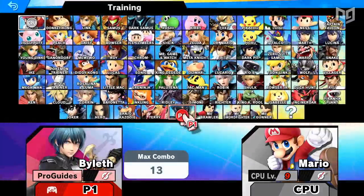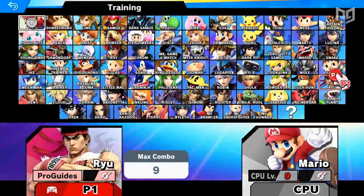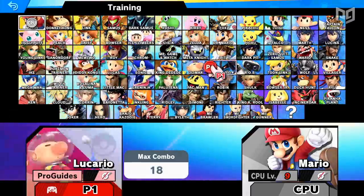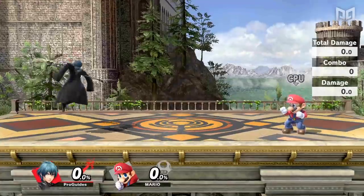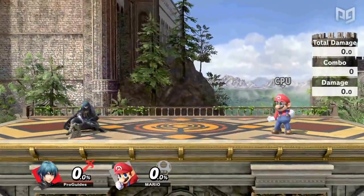With the release of Byleth, there are now 82 characters in Smash Ultimate. That number is not only far more than any other Smash game, but greater than most fighting games in general. Although it can already be mind-boggling to think of every character, now consider that each has over 15 different moves, resulting in over 1,000 moves in the game.